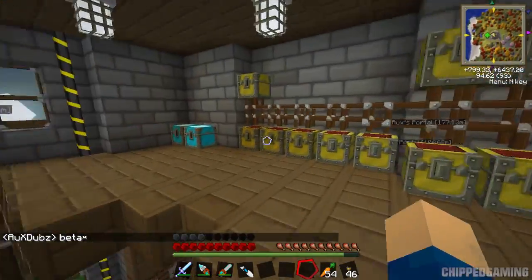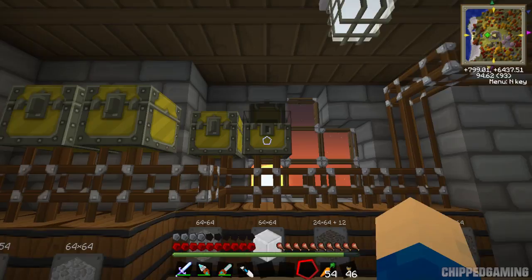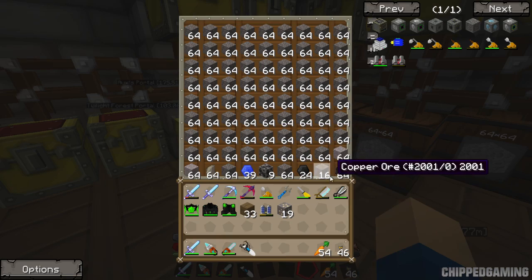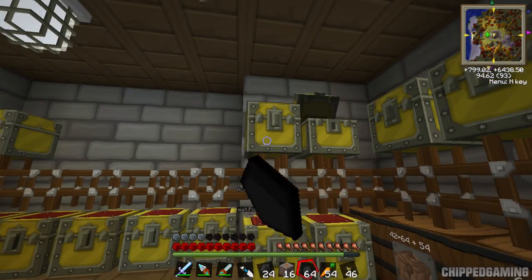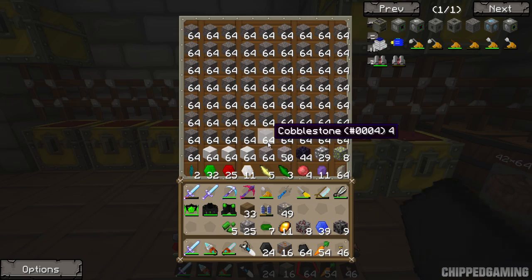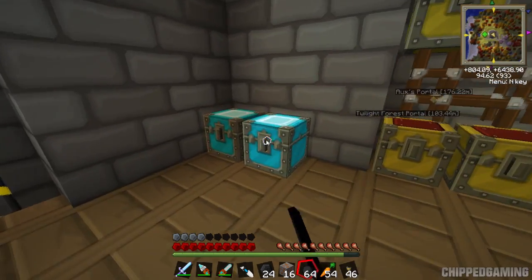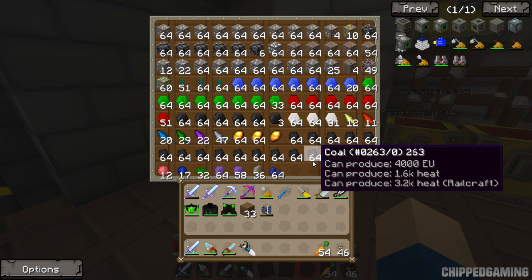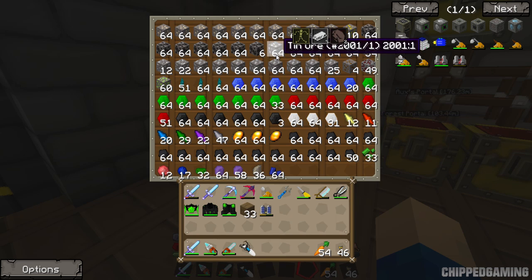Let me show you what the quarry's been doing. I've got two diamond chests here - all of these chests are full of cobblestone. There's some slime balls in there which I might need for rubber, some ores I can take out and put in the ores chest, some uranium which is brilliant, and some aluminium which I've just been turning into blocks. That's pretty much all from our quarry and it's not even mined down a third of the way yet, so setting up the quarries was definitely a good idea.